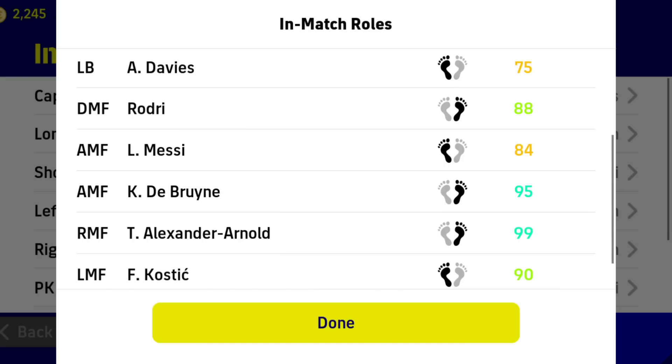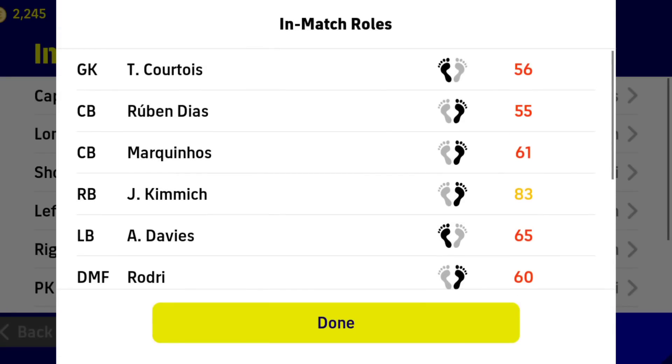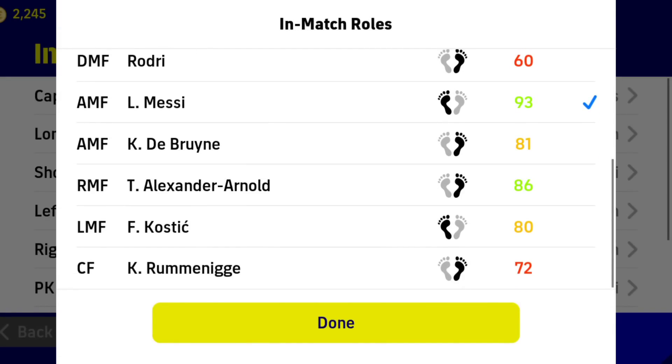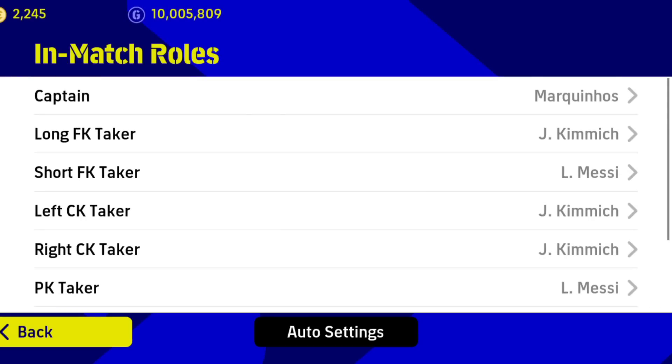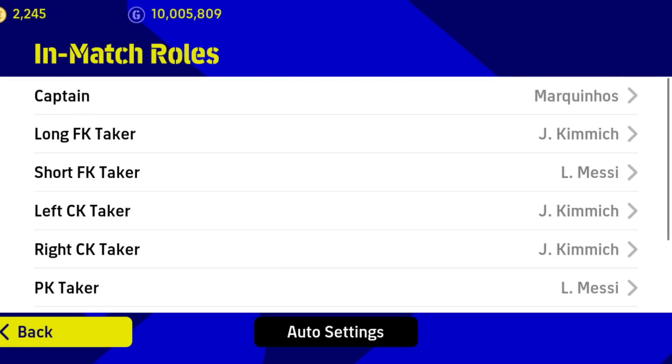If you have a score manager, you can use an ability to save the penalty. If you have a penalty, you can use a set-piece taker, you can use a header. If you have a penalty taker, you can use a penalty taker.